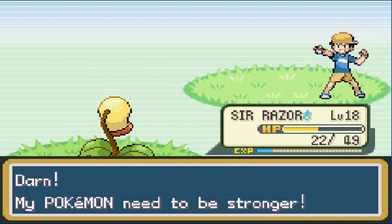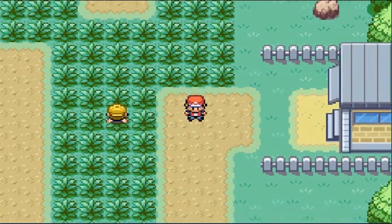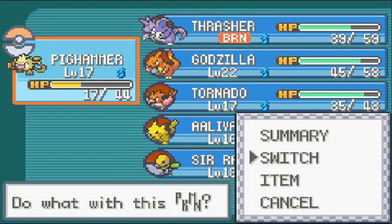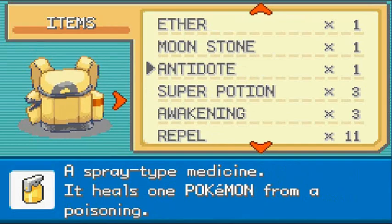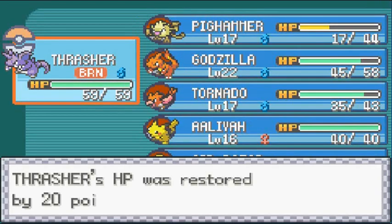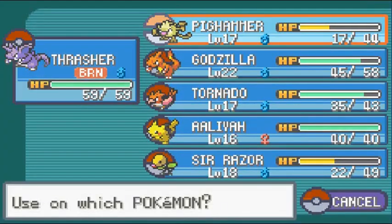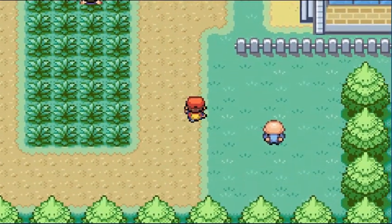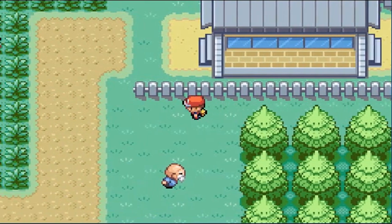He says his Pokemon need to be stronger — they really do. Actually thought Sir Razor was going to evolve. One more trainer left. Checking items — no Burn Heal, but lots of Repels. Best case is just to heal with a Potion and get stronger. Giving Pig Hammer a Potion. Found a Great Ball nearby too.